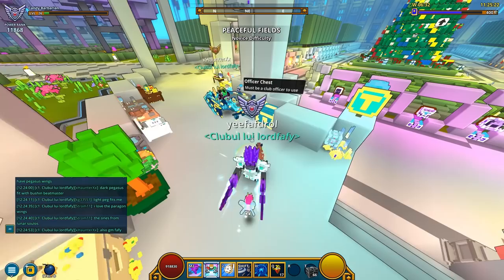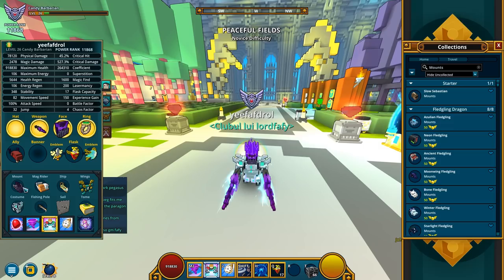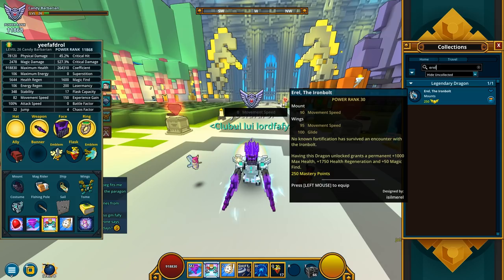I should check the dragon out. Mount — Errol, I think it was called. There you go, Errol the Iron Bolt. What's that — 1000 max health, 1750 health regen, and plus 50 magic. Let's equip it.